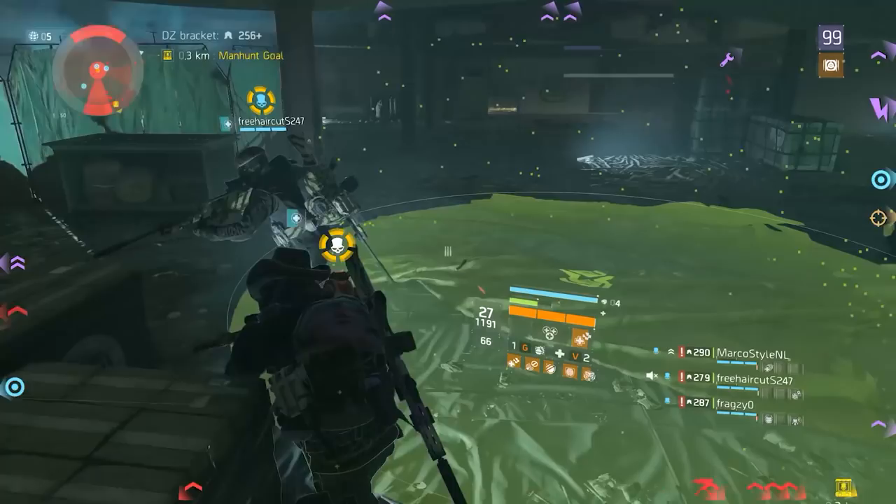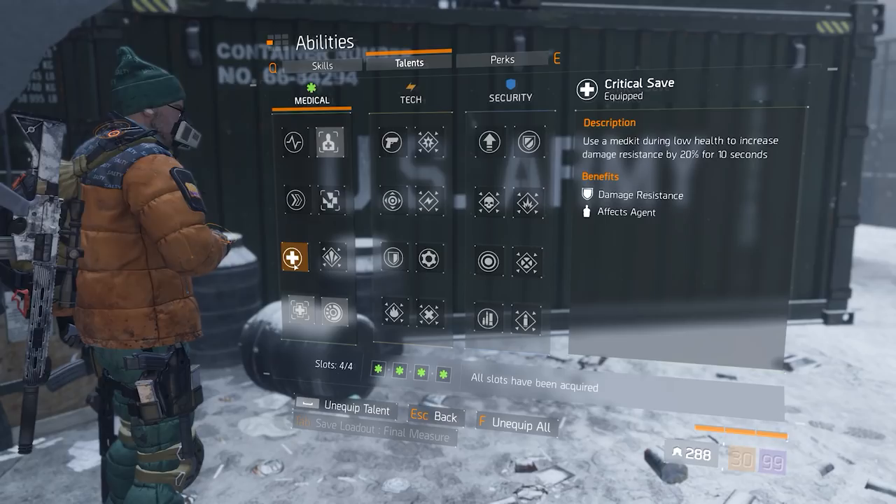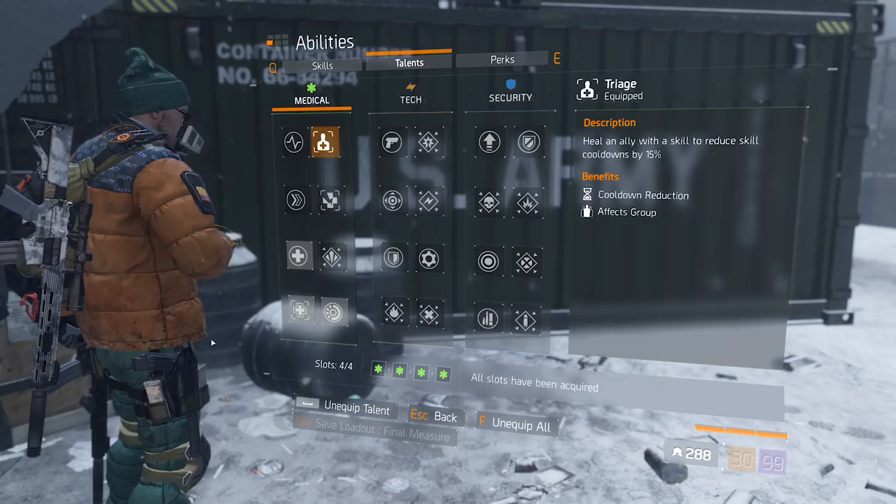I mostly use the weapon with Determined to get my ultimate back as fast as possible, but there are situations where Responsive gives more value — for example if someone is pushing up with a Nomad build and everybody's trying to focus him down. The 10% is not going to be huge on a healer build but it's better than nothing. Skills are of course first aid, defibrillator, and the support station. Even though it isn't a Reclaimer station, it's still good for bleed removal, immunity, the burst heal when you blow it up, and of course for Triage. The talents on this healer build are Triage, Critical Save, Combat Medic, and Strike Back.